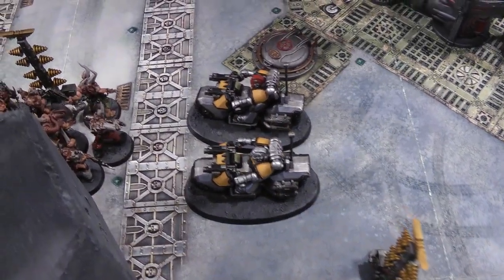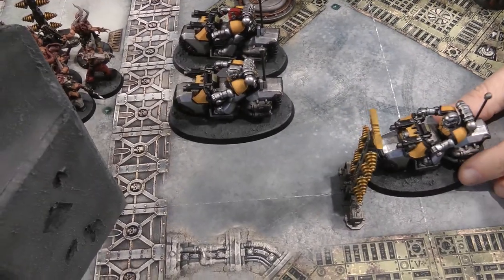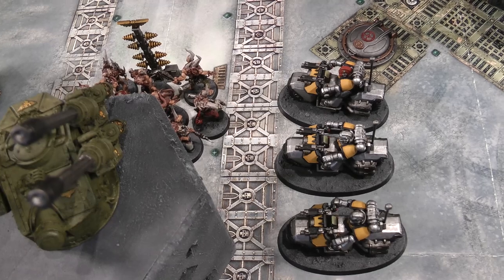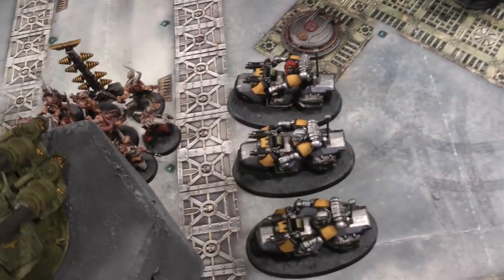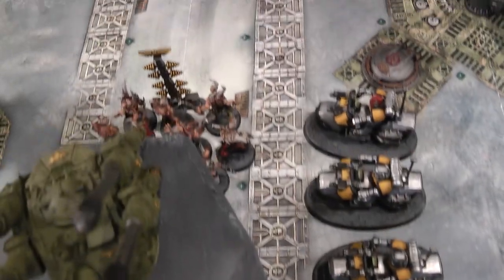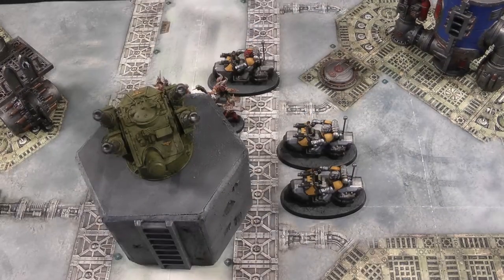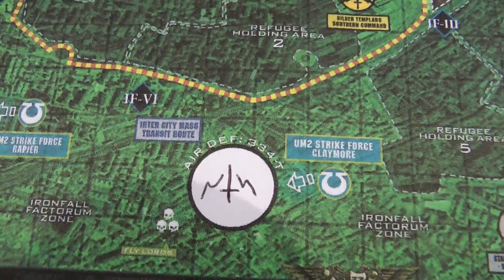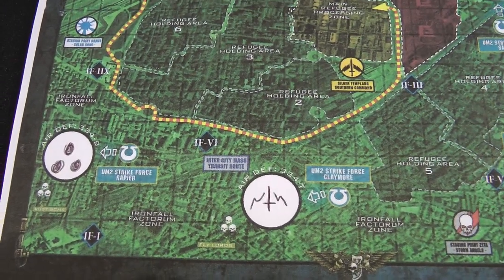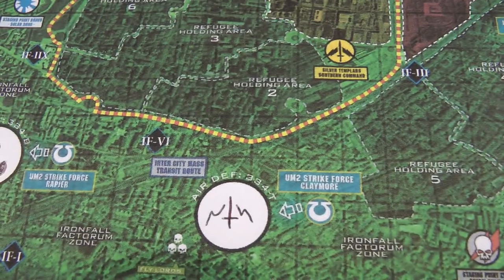The bikes move 14 inches on — the Sergeant gets to his position, another bike comes next to him, and the third drives on, touches the objective, and finishes his move. In the charge phase, we declare a charge on the Pox Walkers. The Sergeant comes round, touches the objective — that's destroyed, and Space Marines win. Game two to the Space Marines — the second victory, marked with the Silver Templars symbol. That was Strike Force Claymore; the first was Strike Force Rapier. We did reread the rules to check — that is literally how it works. The fastest Warhammer 40,000 game ever.